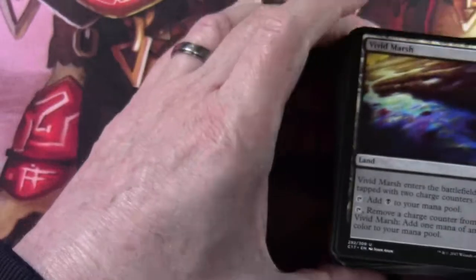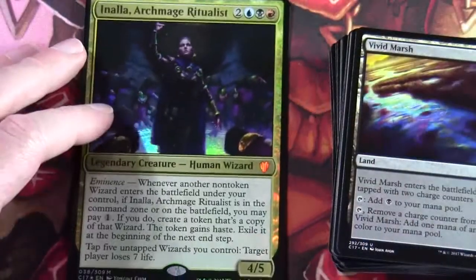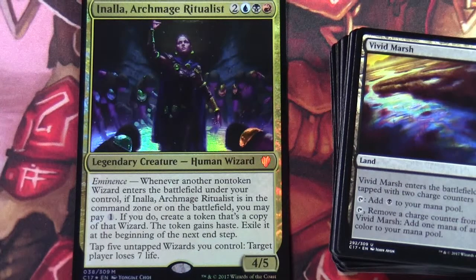So there we have it — that's the Wizard Tribal deck with Inalia Archmage Ritualist as the lead commander: the Blue-Black-Red Arcane Wizardry deck. Thanks for watching, bye for now.